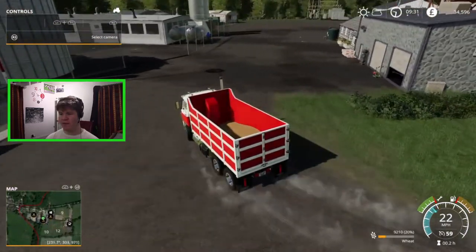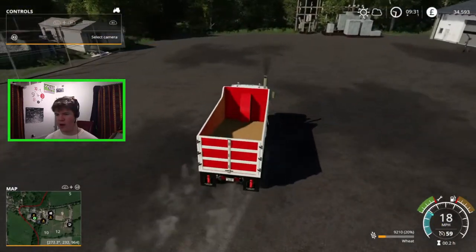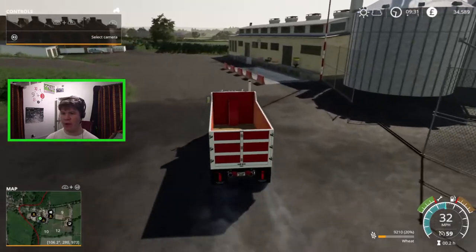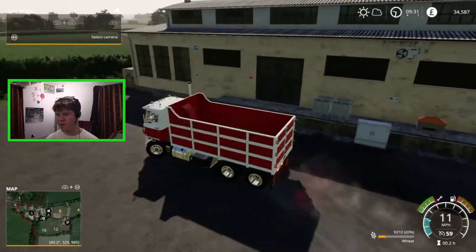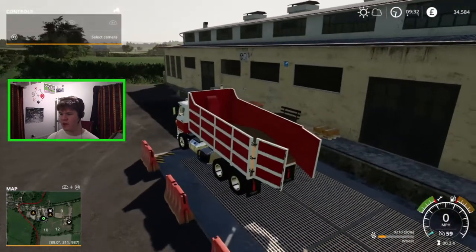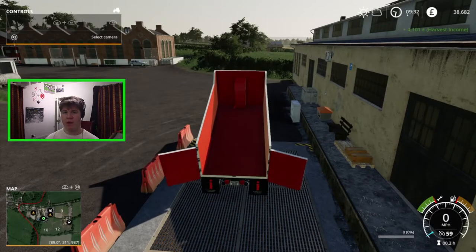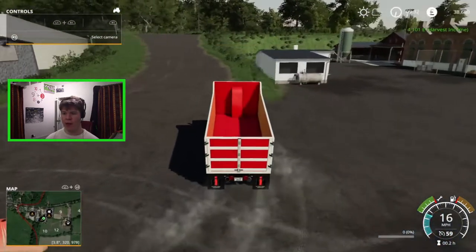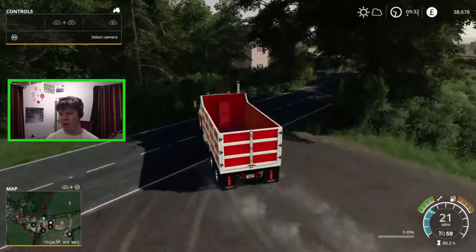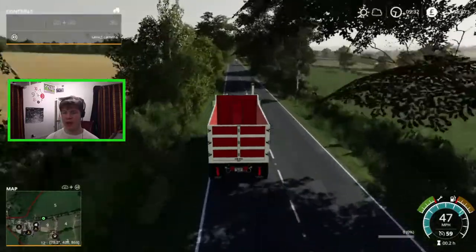So here we are at Greendale Stores — this is the other store, and I believe there are only two stores on this map, which would have been nice to have a few more. We've got a load of wheat in here. I'm going to find where we dump this — this is also where we can dump all our silage for the biogas heating plant. There we go, that appears to be the right tipping point. We'll go ahead and unload our wheat. We'll probably do quite a few of these trips, and in a future episode when we do some silaging we'll actually come and deliver that to the biogas heating plant to get money for it.